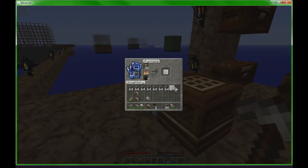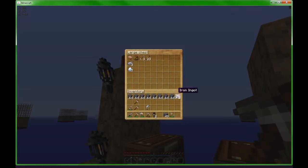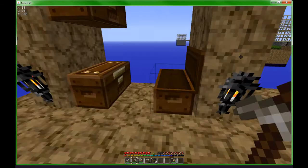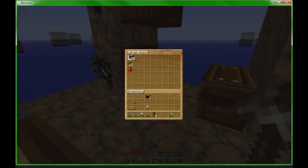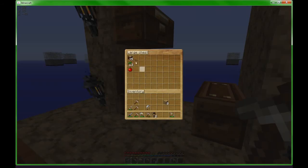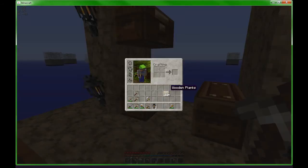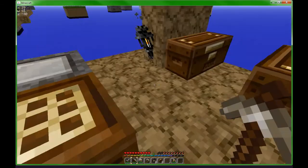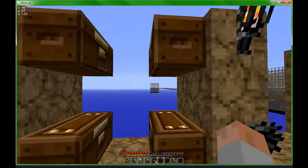Let's cook all this up in the furnace. Iron can go in there, and all the cobblestone I have can go in here. Gonna need a bigger chest soon. Let's put the dirt down here. This is a great time for new chests. I need two more blocks of wood. There we go — sixteen wooden planks makes two more chests. And there we go.